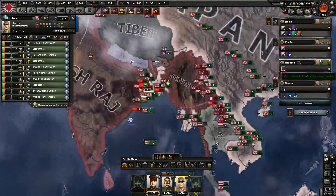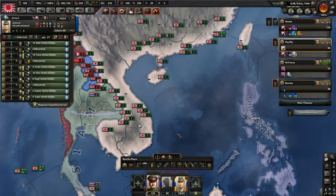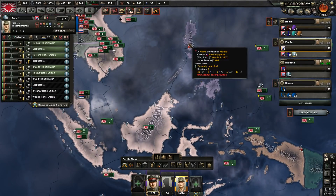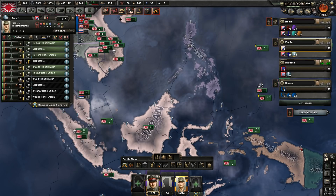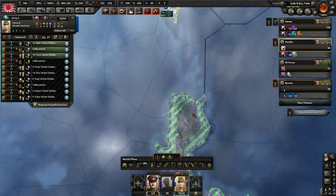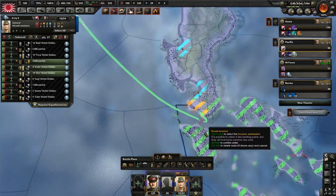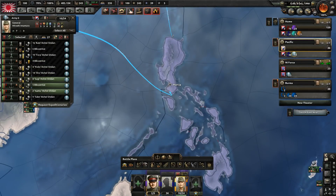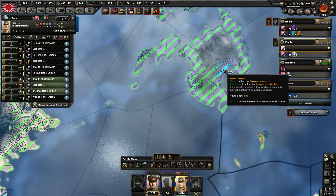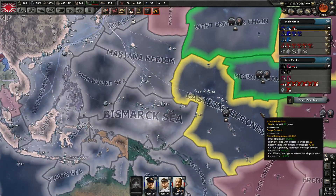You guys are going to be responsible for the Pacific naval invasions. First of all has to be the Philippines. Let's do that immediately. We could do it in several steps, or we could try a simultaneous landing all over the Philippines. I bet the Americans aren't garrisoning the Philippines very well, so I'm going to endeavor to pull off a simultaneous invasion of basically all parts of the Philippines. We're going to do that covered by very small fleets while our main fleets are busy hopefully holding down the American Navy.